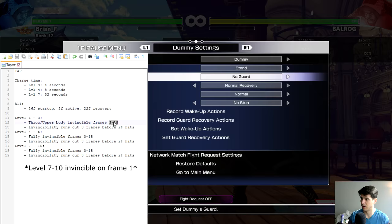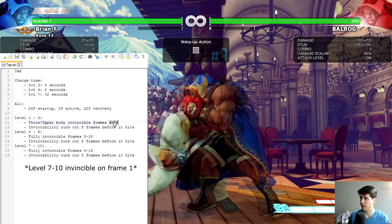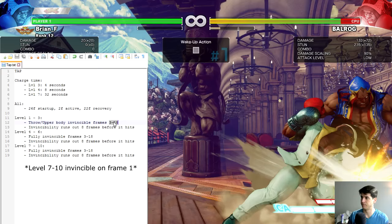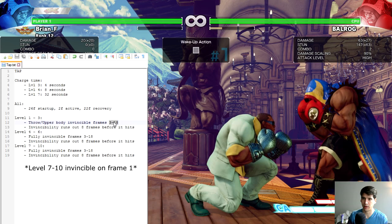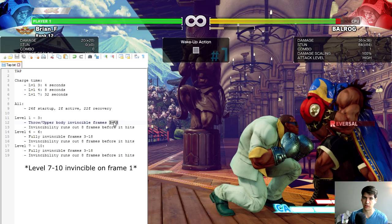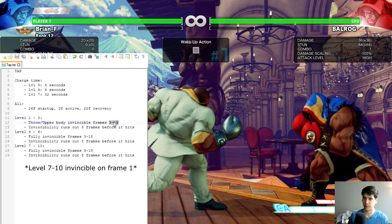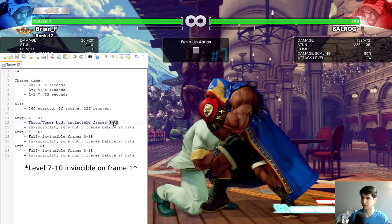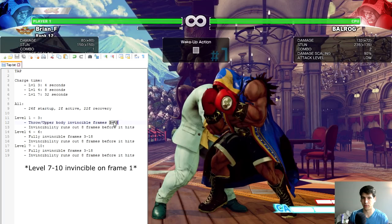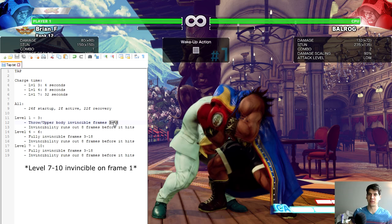Here the dummy is quick rising and doing wake-up TAP. If I dash forward I'm actually plus three, so my four-frame jab hits on his frame one — you can see I'm counter hitting him because the invincibility doesn't kick in until frame three. However, my standing medium kick should be hitting on frame three — and you notice it whiffs. On frame three, that upper body invincibility kicks in and causes it to whiff.